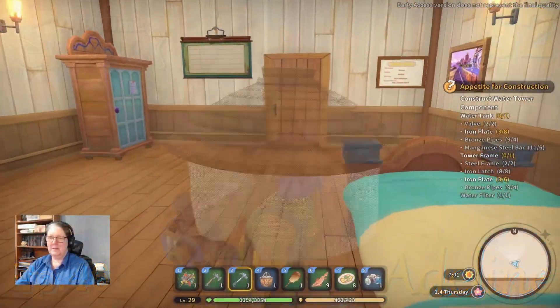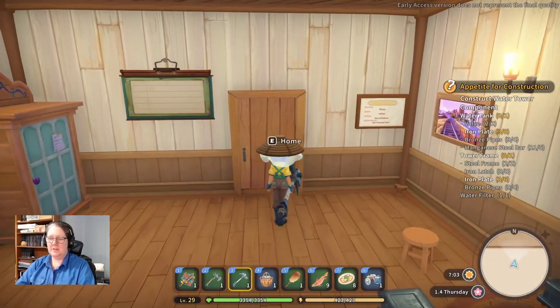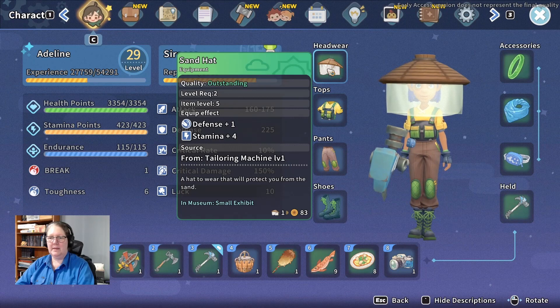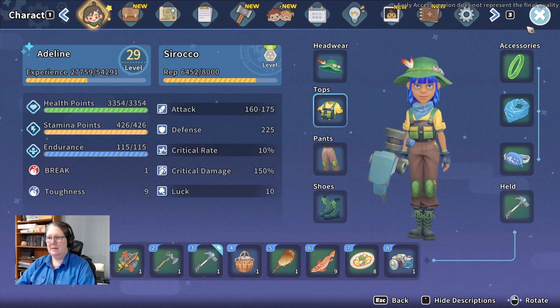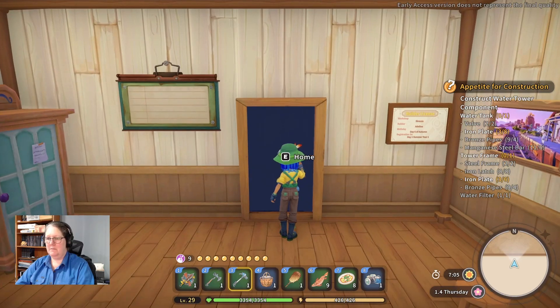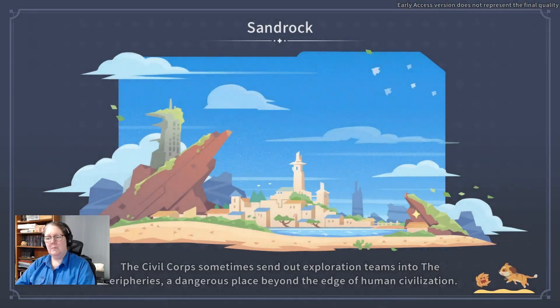Welcome back everybody to My Time at Sandrock with Adeline. Yes, we do need to sleep a little more early. Tonight we're just going to change her hat — little tiny panda eyes. Today we're going to try and get home on time so we don't have big panda eyes. We're going to try and finish building the water tower amongst other things. I need to check my missions.